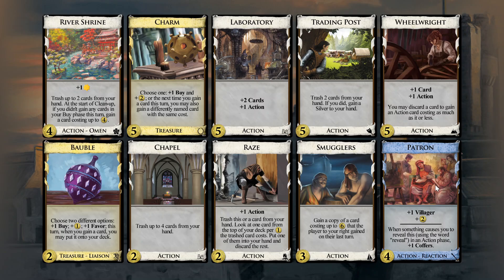Patron is just a silver, basically. We can reveal it with a race play by chance. Look at the one card from the top of your deck — so it's not even a reveal. I think we have no reveal here. So patron is really just a silver.